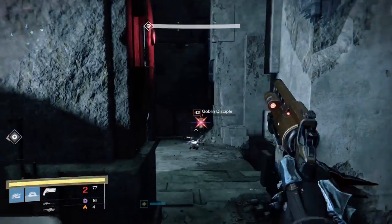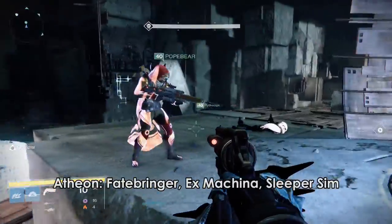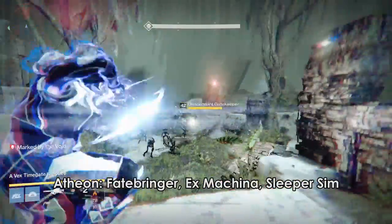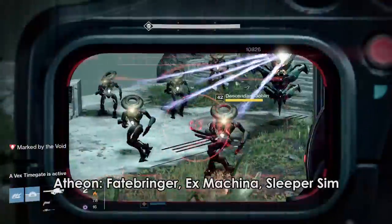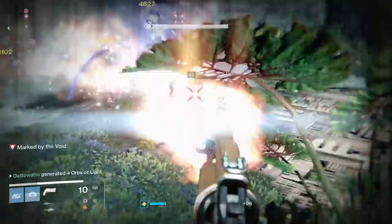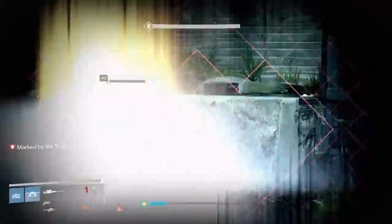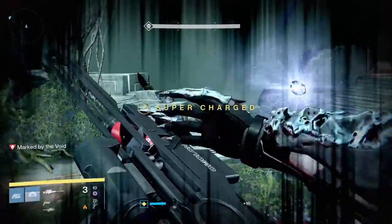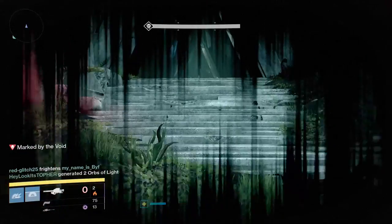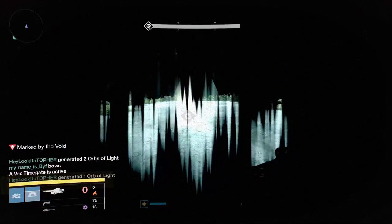I end up using that same loadout for Atheon Part 1 and 2. Sleeper does a nice job of killing the Hydras in the portals, although a Nighthawk Golden Gunshot will one-shot the Hydra, so you should probably just let a Hunter do the killing for that. A good rocket for the Venus portal is nice because of all the goblins right next to each other — makes it very easy to kill them and stay safe. Plus, if you switch your weapon fast enough, you can switch from a rocket to Sleeper Simulant before the fight ends and be replenished with all your ammo.